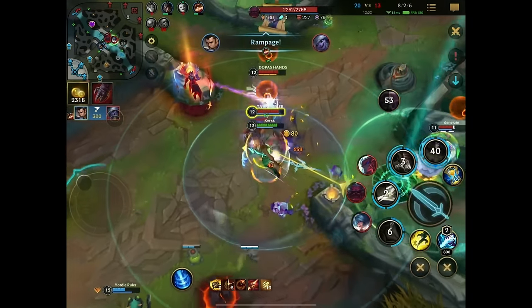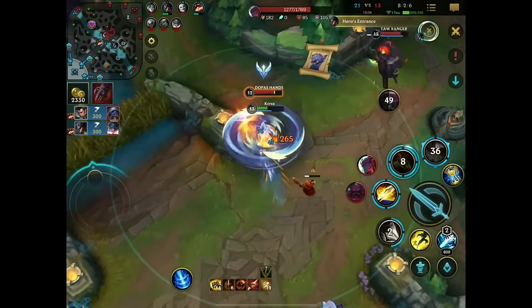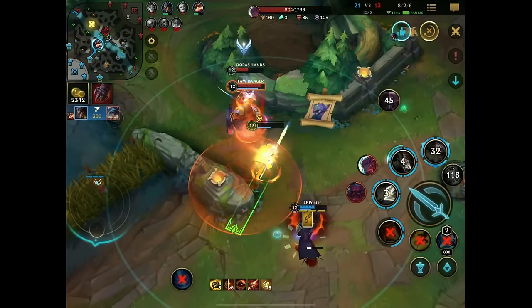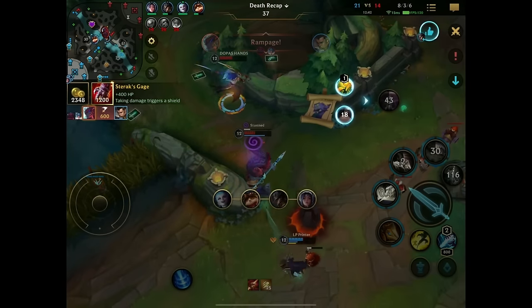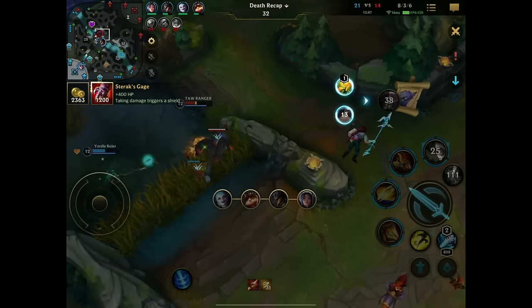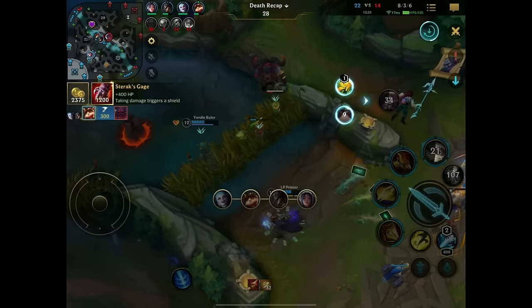So much damage — we instantly one-tap the Tristana. Goodbye AD carry. Hello Mr. Yone. But my team will walk the way being half HP for no reason, and I get completely collapsed on. I don't know why. They were so dead. But yeah, we get a good trade — it's all fine.